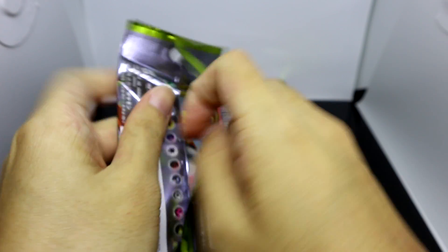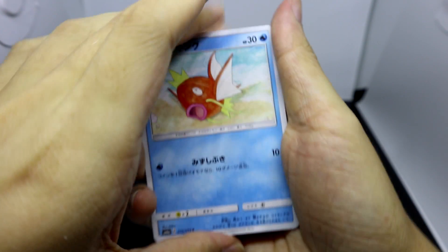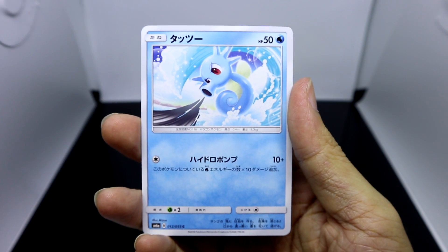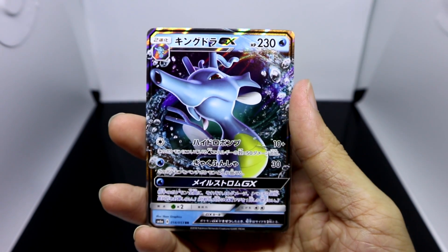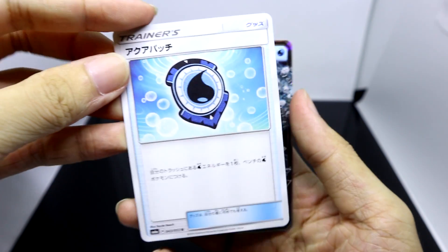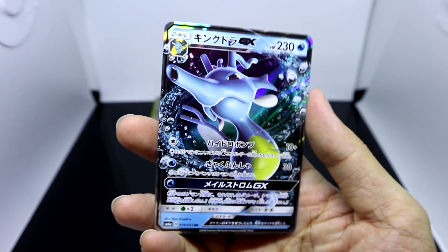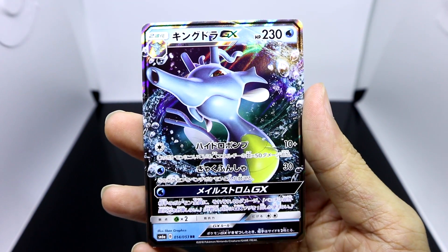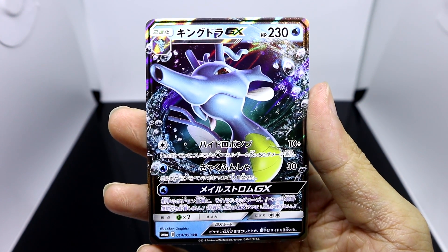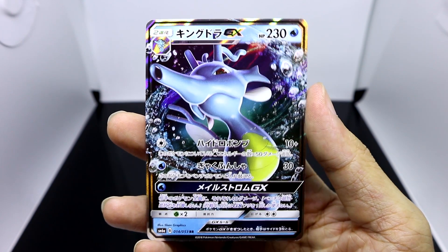Next pack. Here we've got Magikarp, Swablu, Horsea — and we did it! Our fourth GX, and the third type of GX we managed to pull from this set, is the epic-looking Kingdra GX, just in the middle of a whirlpool, chilling like a complete badass over there.